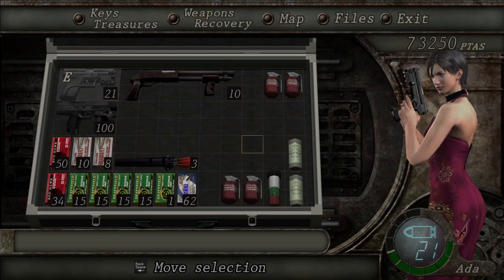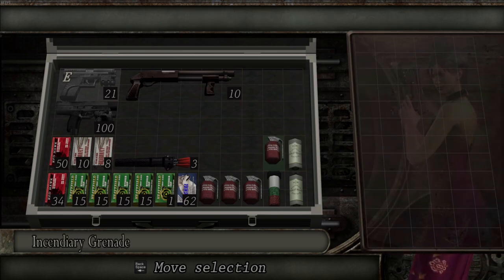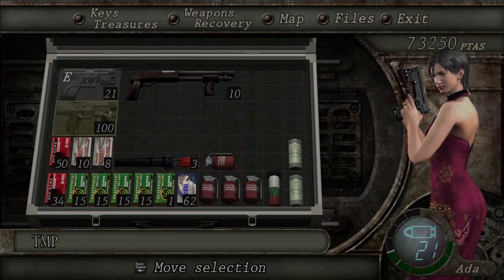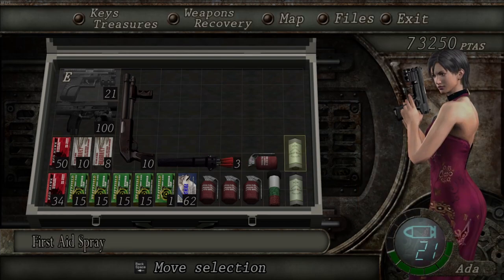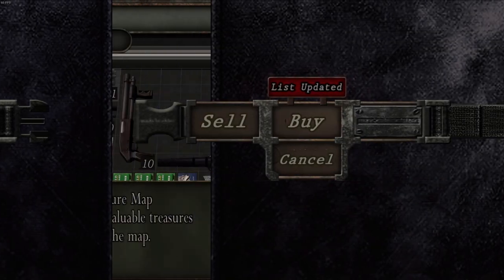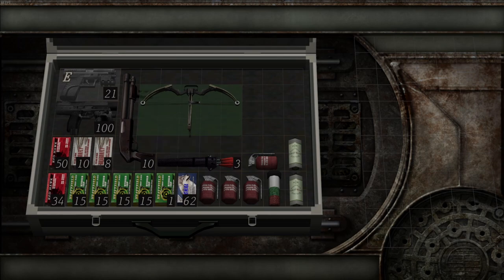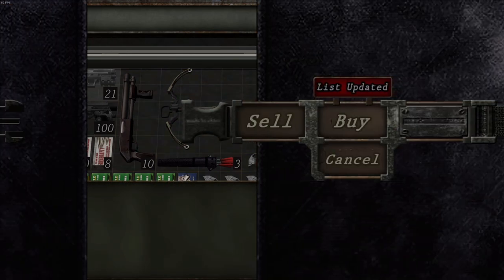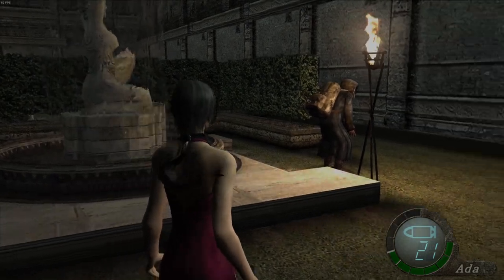That should be okay now. The bowgun takes a lot of space, that'll do. Come back any time. Unfortunately, we can't cheese this bit like you can with Leon — with Leon, you can actually just leave this place and it kind of depopulates with enemies, and you can come back later. But you can't do that in Separate Ways, sadly.